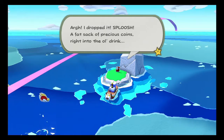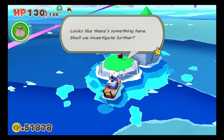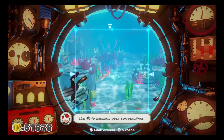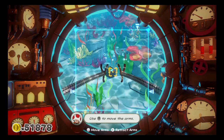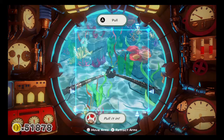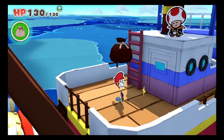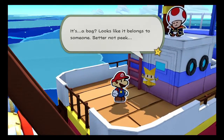All right, dropped a sack of precious coins right into the old drink. Looks like there's something here - shall we investigate further? Oh yeah, the green sea floor is so pretty. Use L to examine your surroundings. There's something here - press X to extend the arms. Grab hold, pull her in, and return to the surface. That's actually a nice little mini mechanic. We got a happy bag - a shy guy's precious keepsake. Lost it, let's try to return it. It's a bag, looks like it belongs to someone - better not peek.